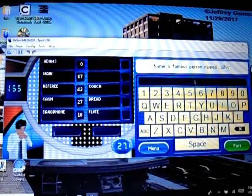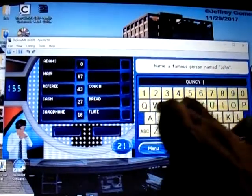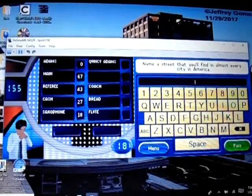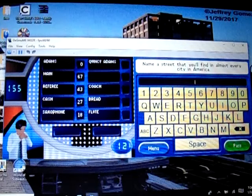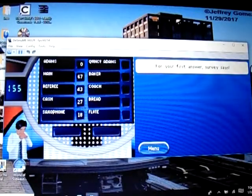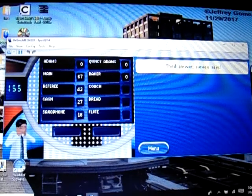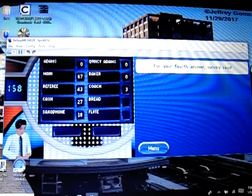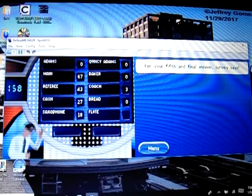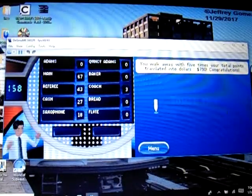First answer is John — I'll say John Quincy Adams. Street from the famous city of America — Baker Street, total guess. Survey says — coach got three right. Flute — come on, give me 42. Oh! 790 total, so I'll bring my two-game winnings to $1,630.